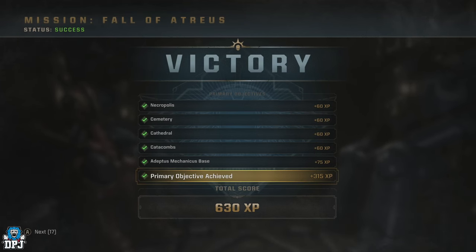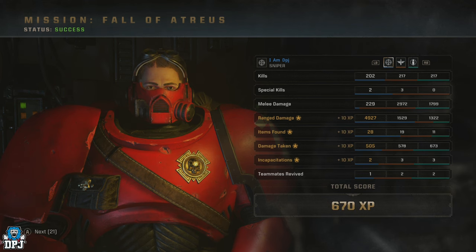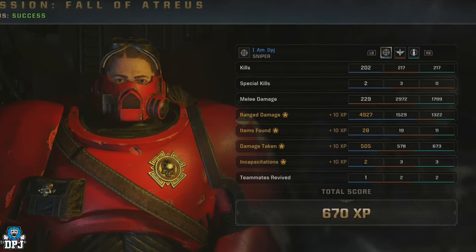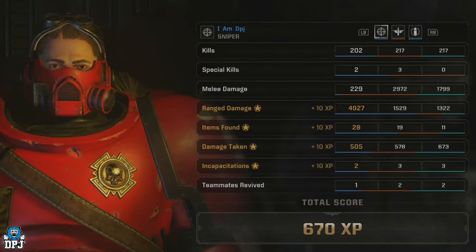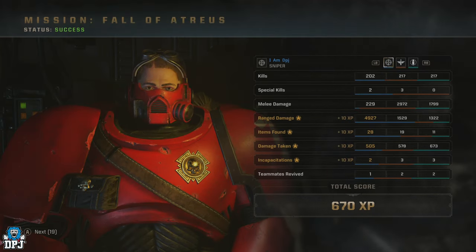I want to talk about the extra XP you can earn throughout these operations. At the end-of-operation screen, if you do best in each category, you will earn extra XP for them. The categories are: kills, special kills, melee kills, range kills, items found, damage taken, incapacitations and teammates revived. If you do the best in any one of these categories, you earn more XP. So keep that in mind — I won't be beat on range because I always use that sniper class, who is my baby at the moment.